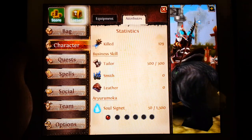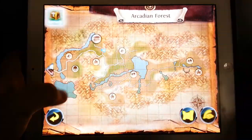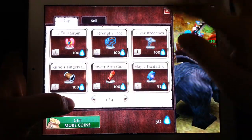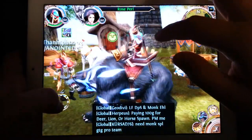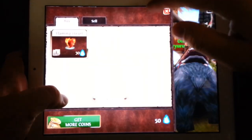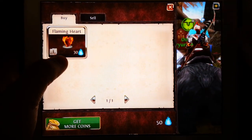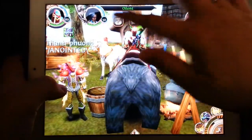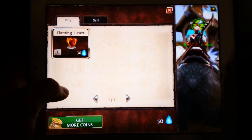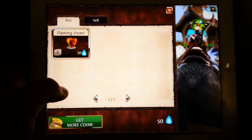Basically what you're going to do is collect those Soul Signets. The most popular thing to do right now to make money is to use your Soul Signets to buy Flaming Hearts — they're only 30 Signets each. That's not a bad price, since you can get maybe two a day at most, and there might be more dailies now where you earn more Soul Signets per day.